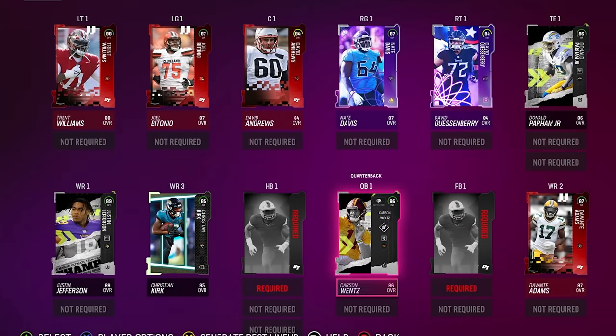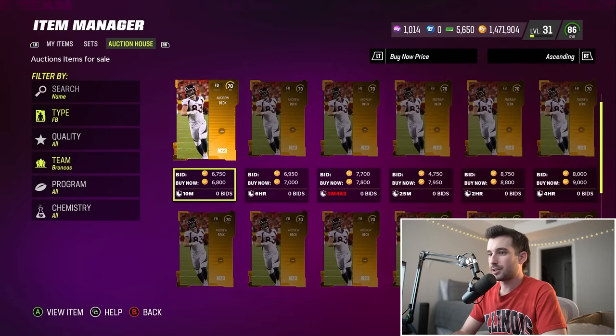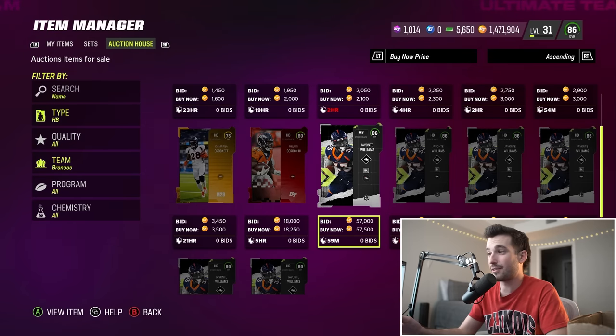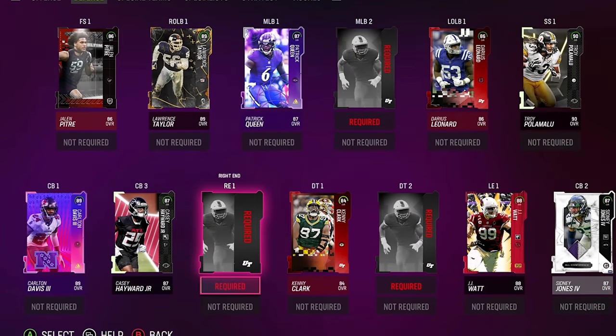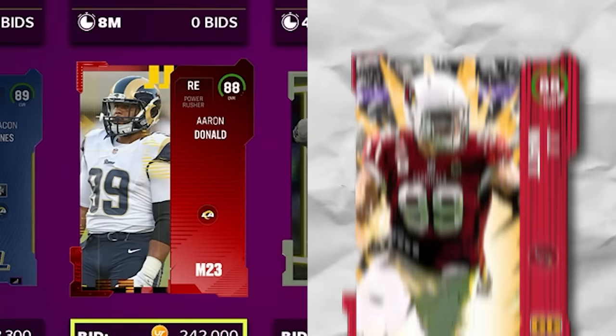Halfback or fullback — that's all we've got left on offense — and we're gonna end up pulling the Denver Broncos. Their only fullback option is a 70 overall, so let's hope Javonte Williams or Melvin Gordon at halfback have much better cards. Thank god we haven't used number 33 — we can get 86 overall Javonte Williams for our halfback.